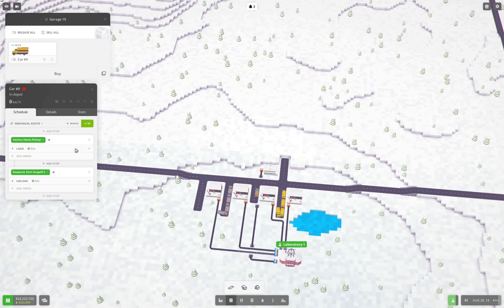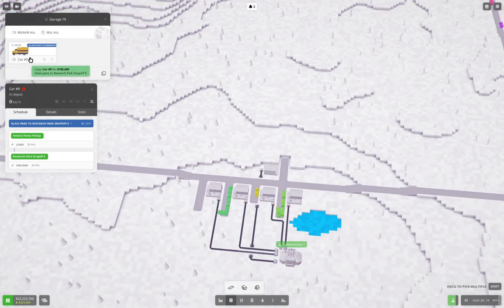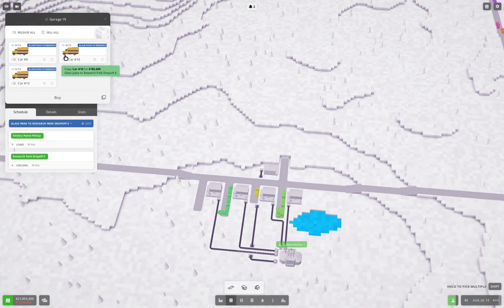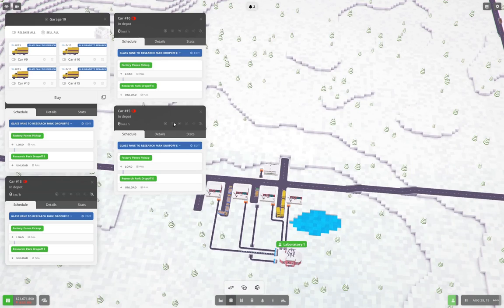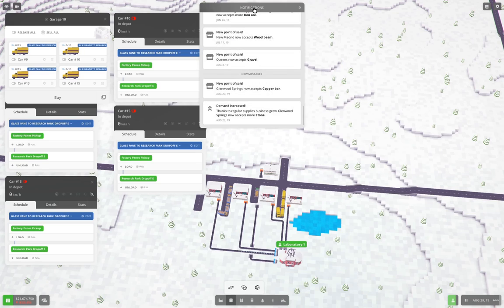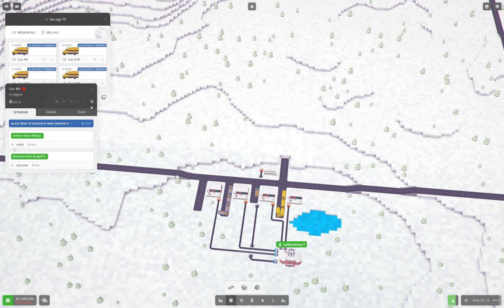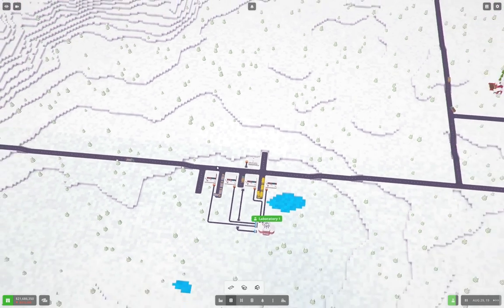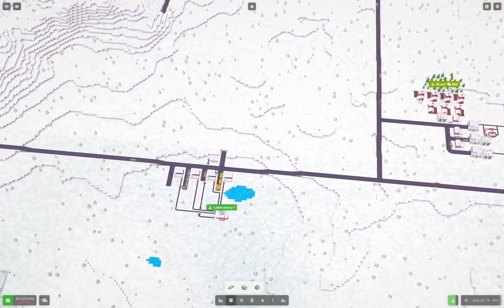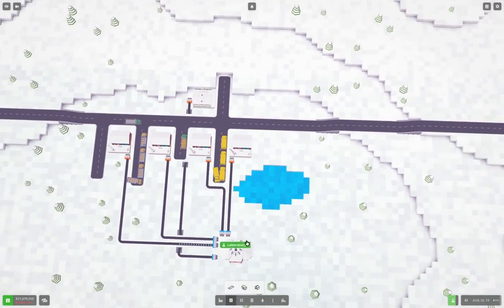So now we are saving the line, and we're going to do this just so that we don't get spammed by notifications. We do this, do this, release them — the ninjas are on their way. So that will get us the glass panes into the lab.